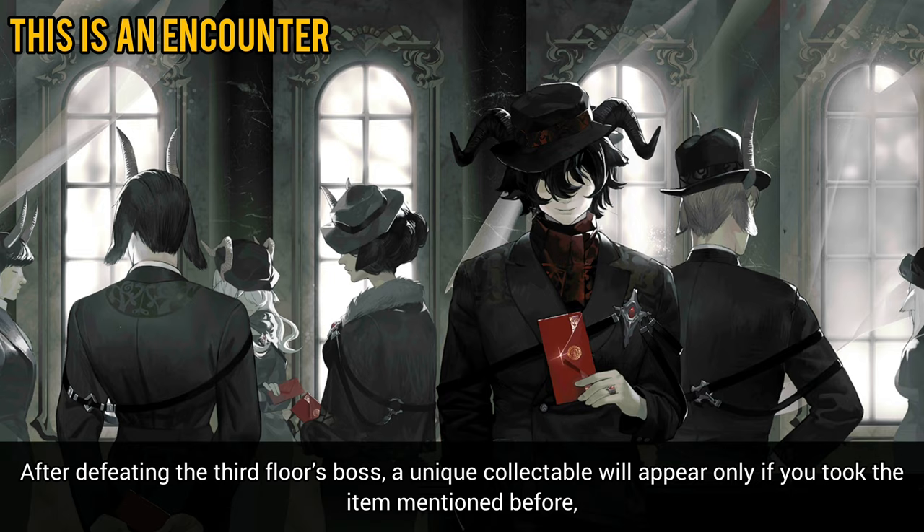To unlock it, you need to get this particular encounter and take the item the dude gives you. After defeating the third floor's boss, a unique collectible will appear only if you took the item mentioned before.